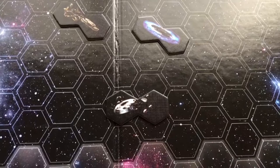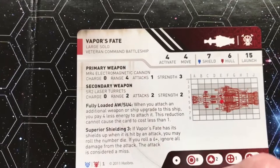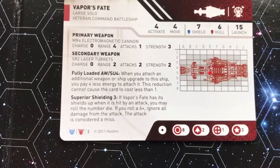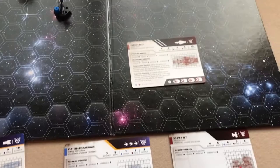Some ships also have special abilities. Looking at the Vapor's Fate, it has a primary and secondary weapon, plus two special powers: when you attach an additional weapon or ship upgrade you pay four less energy to attach it, and with Superior Shielding, when it's hit by an attack you may roll the number die — if you roll a six or higher, ignore all damage from that attack. You just have to read those when you're playing and tell your opponent what they are.